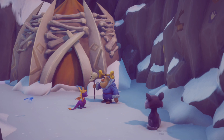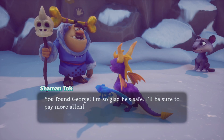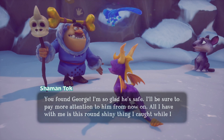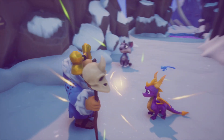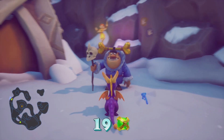Follow the purple dragon, not the purple goo, George. We got it! You found George — I'm so glad he's safe. I'll be sure to pay more attention to him from now on. All I have with me is this round shiny thing I got while I was fishing — you can have it if you like. We get that orb, and I think that's the final orb for this stage. All we need left is those five gems and we are done.